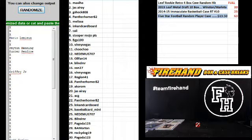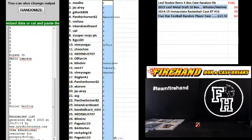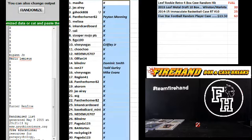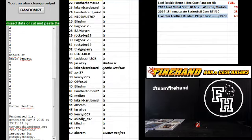And the last and final hit — number 6. Peyton Manning is the top hit, Hunter Renfro in the bottom spot. Chris always hits in this one. Panther Home gets Peyton Manning, Vinny Vegas gets Griffey Jr., Blind MR gets Dominic Smith, Zahn 27 gets Todd Gurley, Finny Vegas gets Mike Evans, Jason Array gets Cal Ripken Jr., Ink and Cardboard gets Mario Lemieux, and Akiram gets Hunter Renfro.